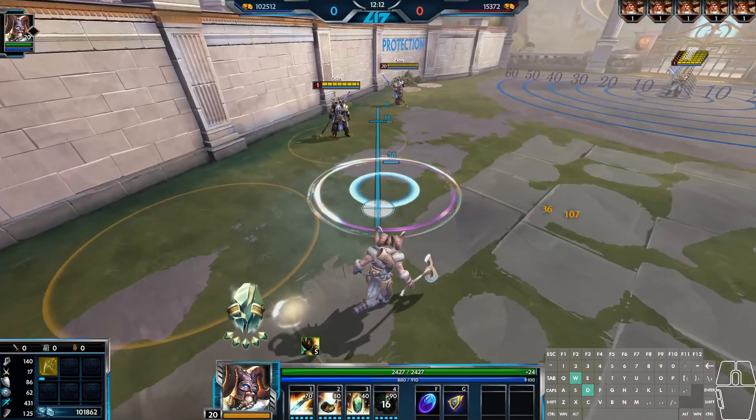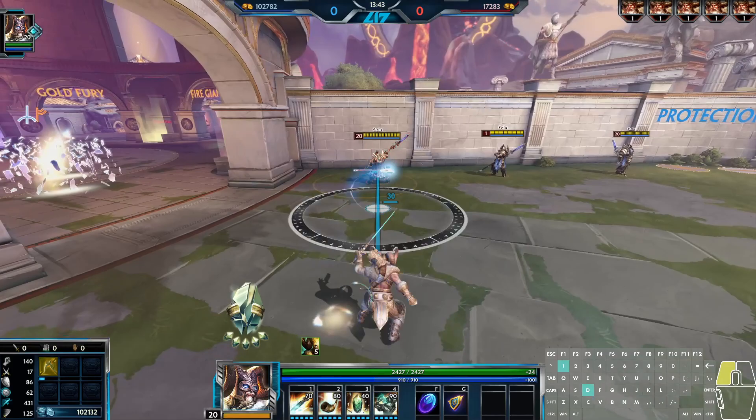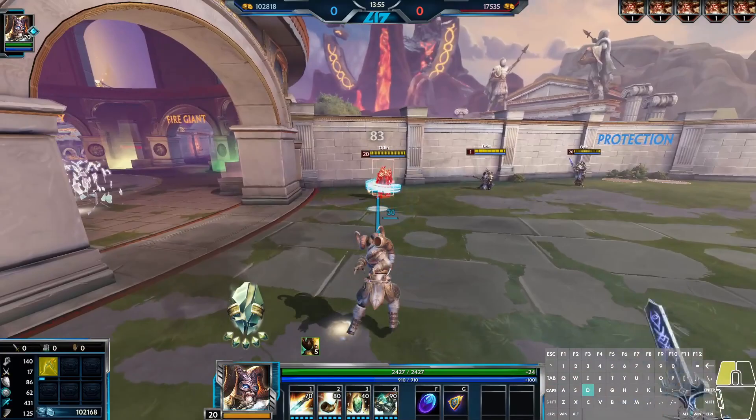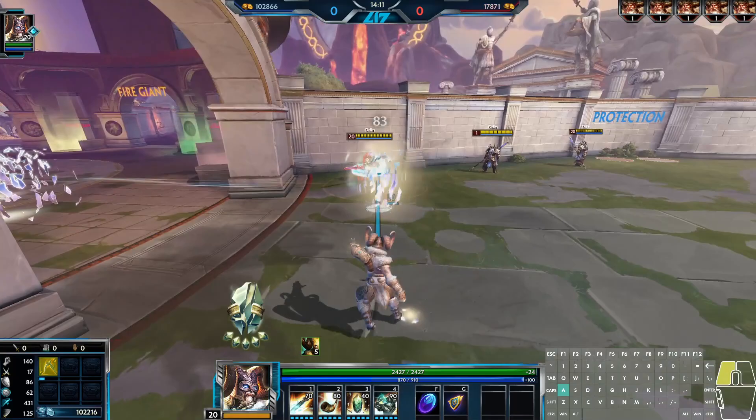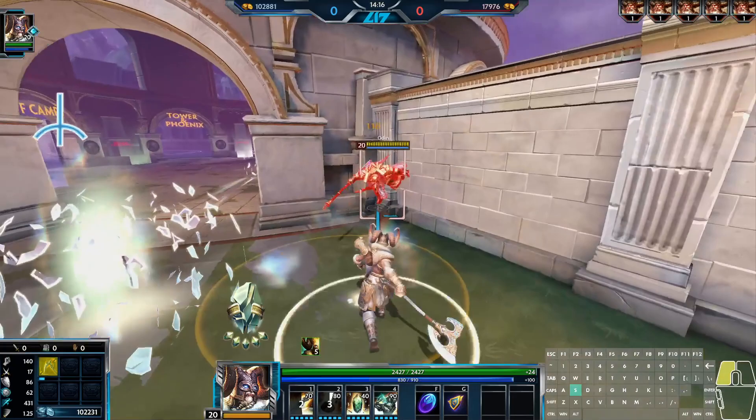Some combos with Heimdall: Basic twice, One, basic attack with reactivation. Basic twice, One, reactivate, Two — then get close to keep comboing or keep your distance. Basic twice, Three, basic twice, Three, basic twice, One, reactivate, Two — again, get close to chase down or just keep your distance.